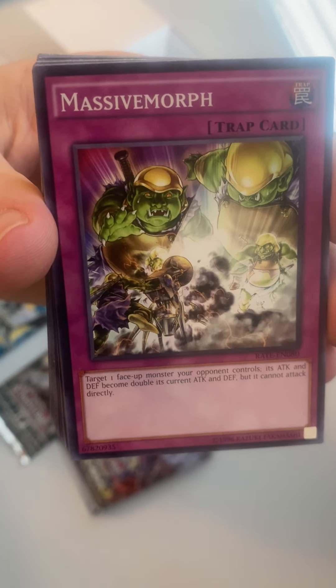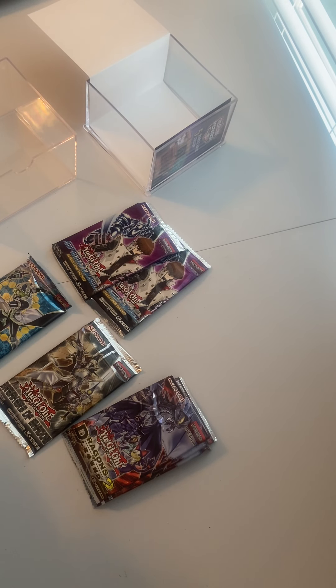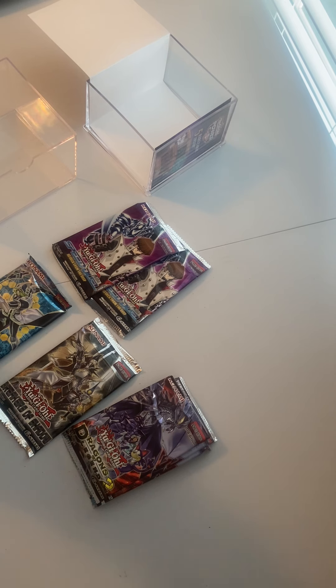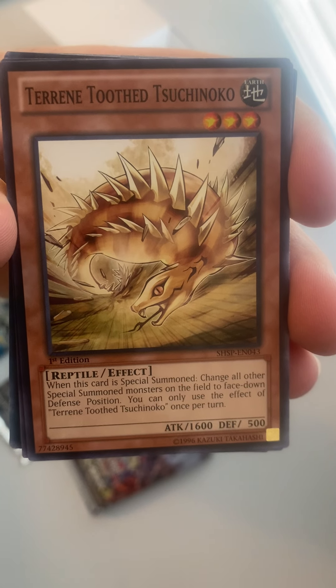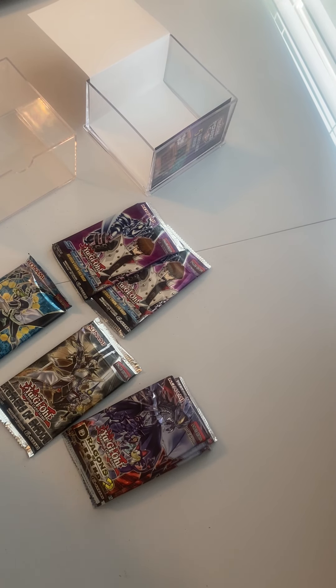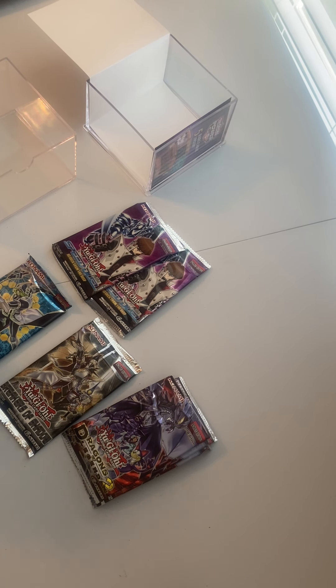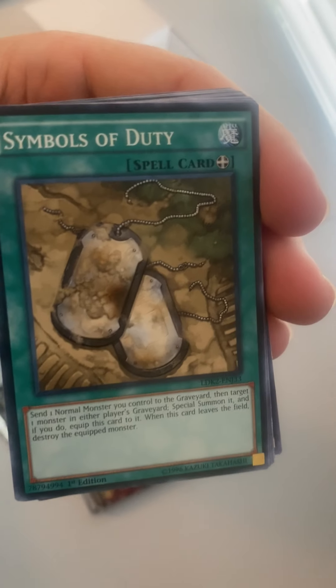Nice little pulls there. We got Massive Morph. Here is Magister Specter Gust. We got Mechanical Arcfiend. Here's Miscellaneousaurus. Here is Tureen Tooth — I have no idea what this is. We got Tushinigoku. We got Performapal Standa-Kun. Here is the Phantom Knights of Ragged Gloves. We got Rank-Up Magic Cipher Ascension. Here is Symbols of Duty.